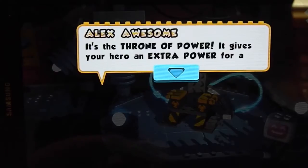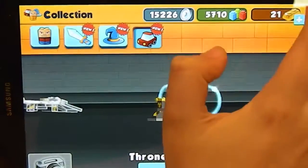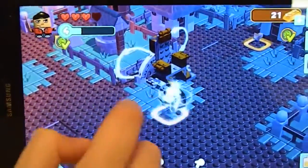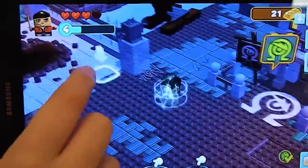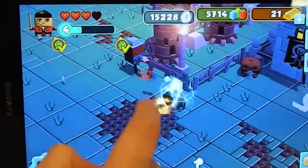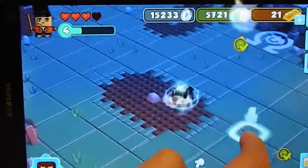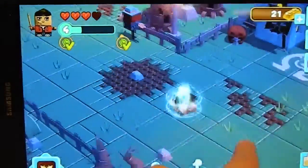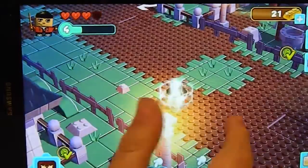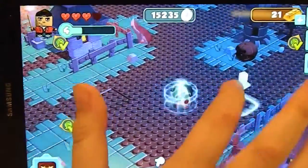It's the Throne of Power — it gives your hero an extra power for a while. Okay, extra power, we're about to find out. Get on there. Jack Justice — we're radioactive! Put him on there. Oh, he already is. What does it do? Well, you don't have any enemies around you, so you don't know. Oh, I like a car thing. Let's go find some enemies. Go back towards the Throne of Power. Because I clicked the radioactive button in it.